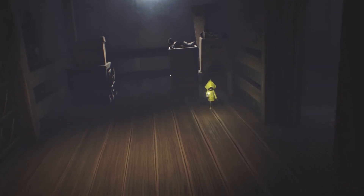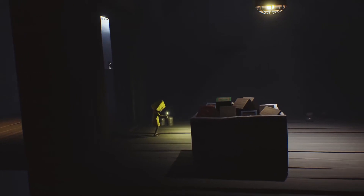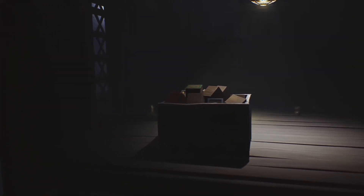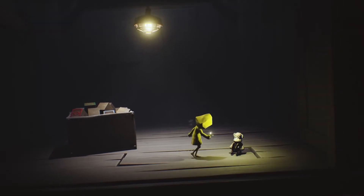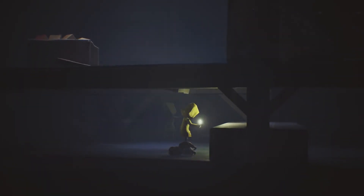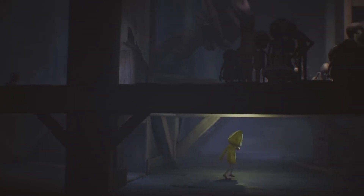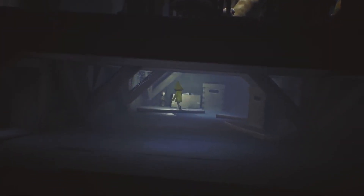After the long-armed enemy chases you into the elevator and you hide in the box, there's a toy box in the middle of the next room. To the right of the toy box is a loose plank on the floor near the toy monkey. Push the toy box away from the loose plank, then stand on the right side of the plank to drop down into the crawl space beneath the floorboards. Continue to the right, moving past the makeshift ladder that leads back to the floor above. When you can move into the background, look to the far left corner to find a statue you can break.